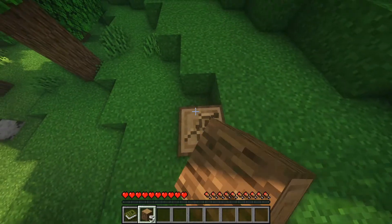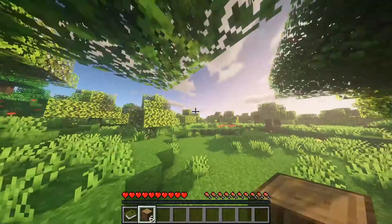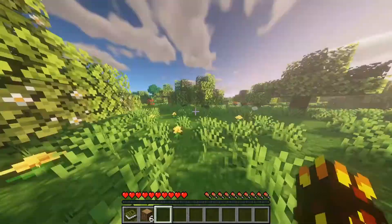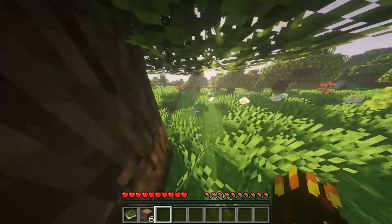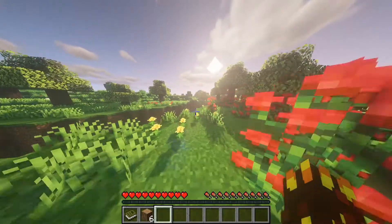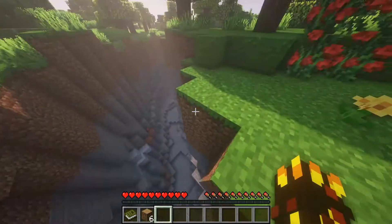I've got a mod — I don't remember what it's called, but it's like Mystic something — it gives you extra stuff with copper and amethyst. I also have the Quark mod installed, and of course Biomes of Plenty. I got Biomes of Plenty — why wouldn't I?